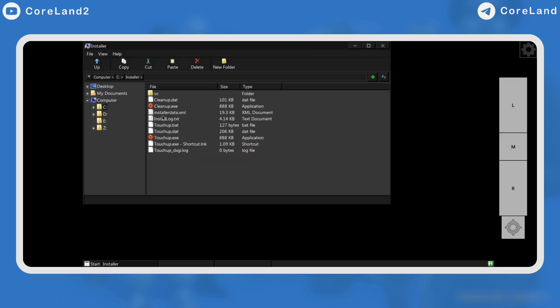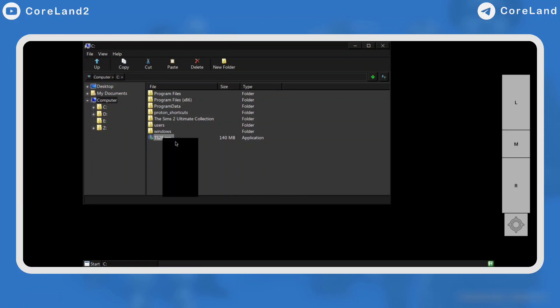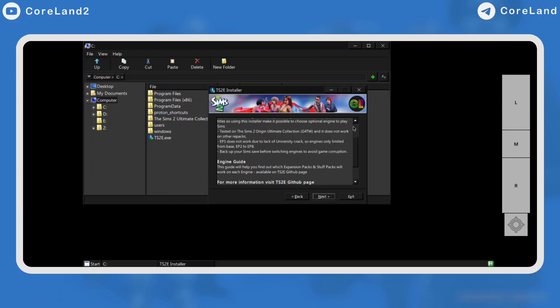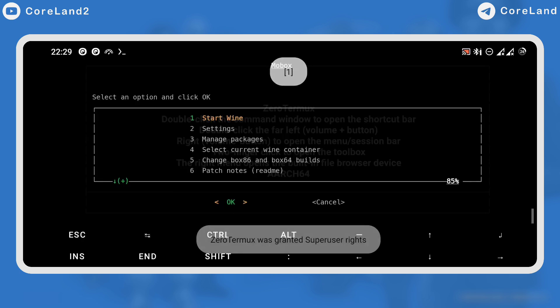The Sims 2 settings setup would have taken longer to run and it was supposed to be confusing to set up manually. So I thought about how to make it easier for users, and I decided to create an installer called the Sims 2 Engine, or TS2E. It is not only useful for Android, but also on Windows to change the engine to older engines. The latest engine for Sims 2 is Mansion and Garden, and unfortunately it doesn't work on non-WOW, so you have to stick with older engines from base game to Apartment Life. Okay, let's go to the tutorial.